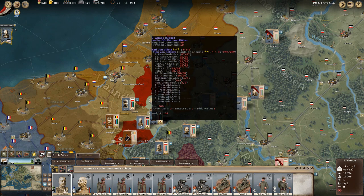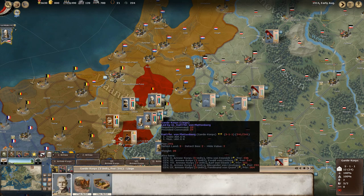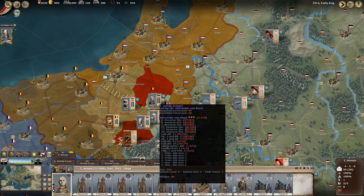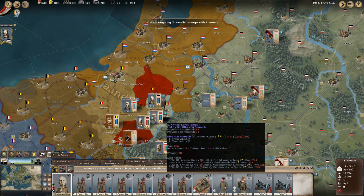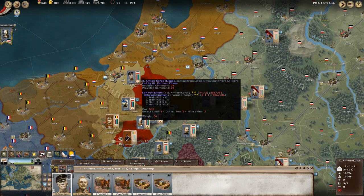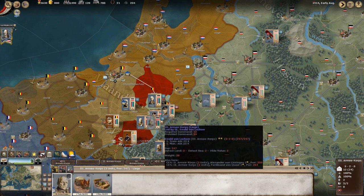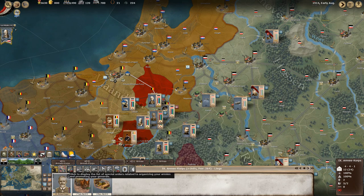We're going to take von Bülow and actually separate him — it looks like he can take about 12 more in terms of size. I also want to take Alexander von Kluck, although I'll be honest, I'm not a huge fan of him. I'm going to merge von Kluck with Georg von Markovitz to make sure they have a nice beefy army together. Then we're going to take von Einem to secure the rail bridge to the north and try to secure the forts at Antwerp, though I'm not sure we have enough men for a successful offensive.